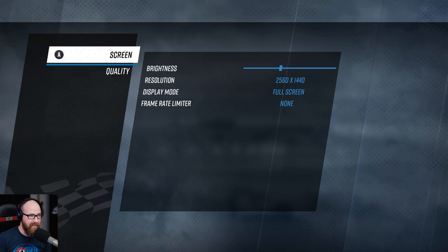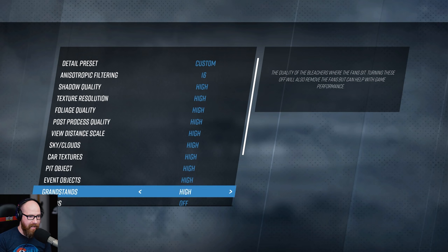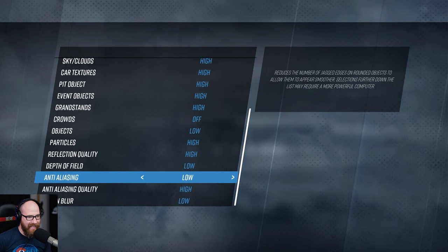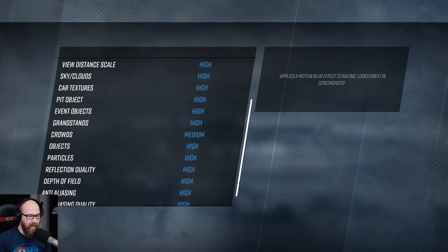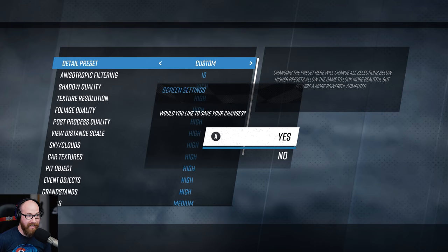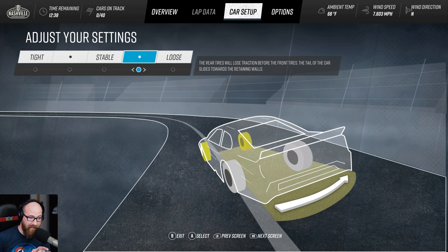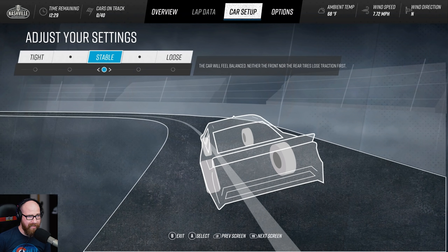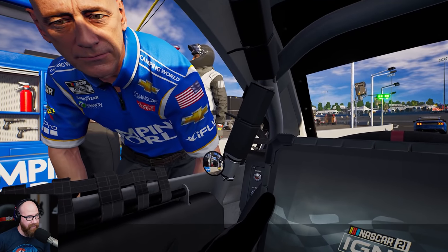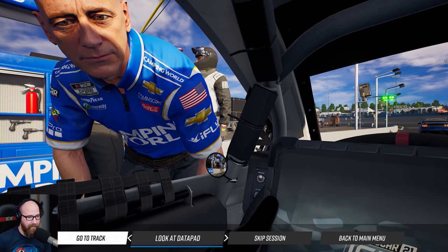In video options I'm using the PC version on Steam, 1440p full screen, no frame rate limiter. I set quality to custom, but no matter what I do it resets. I put everything on high and it doesn't matter — it will always reset for some weird reason, so it's not saving any options. Crowds are on medium, motion blur — I want an option to turn that off, but we'll live with low. It says do you want to save changes, I say yes, but it doesn't actually save. Early build issues — looks like it's saving the car setup setting though. Actually, no — it's back to stable. Hopefully they'll get that fixed immediately.